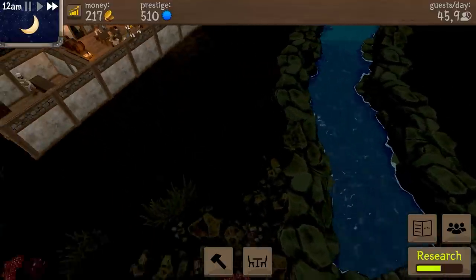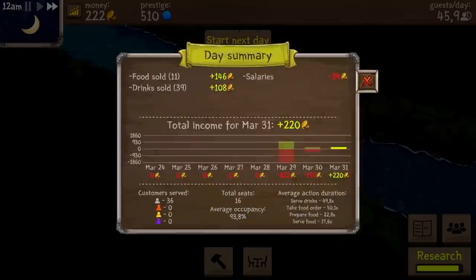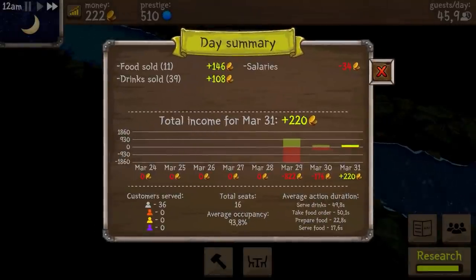Oh look at that - there's a beautiful lake, a lovely bridge right over here! Day summary - okay, food sold 11, that's not really that good. Drinks sold 39. Salaries, income 220. Customer serve 36. Seat 16, 93% - that's okay. The serve drinks time is really going up, so it's definitely time to get a new waitress.